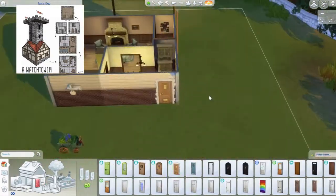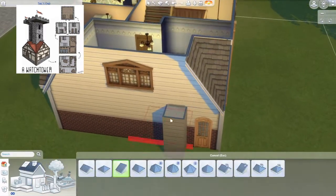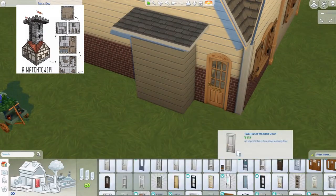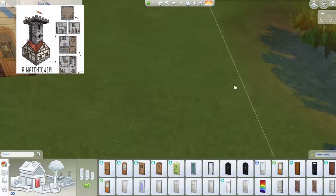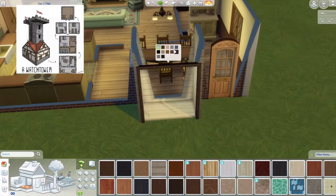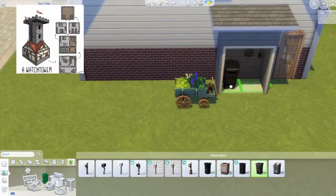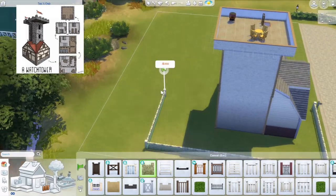I add a bump-out here - imagine it like a shed leaning against the house. I tried a few different doors but the double door doesn't work and I didn't want the other option, so just assume there are doors that happen to be open. I built that shed mainly to fit a shovel in there, and I also put a garbage can in the shed. You might need to rotate the garbage since it's a two-by-one item.